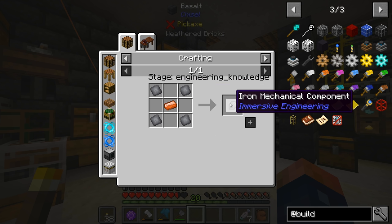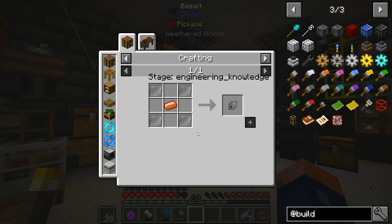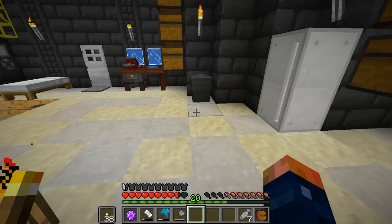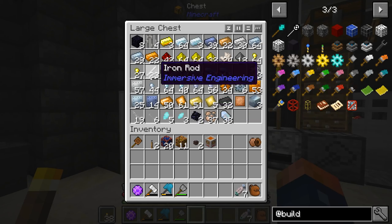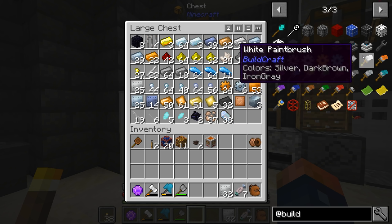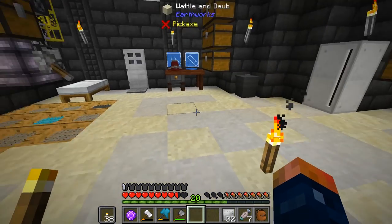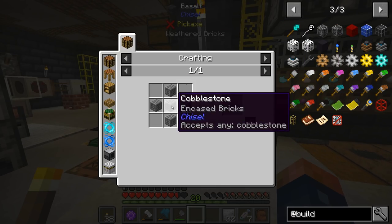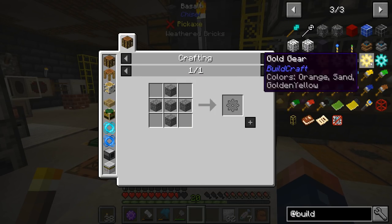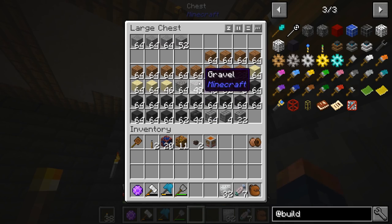It requires iron plates to get our mechanical component. Let's make a few of these — I want to make eight of them. Stone gears are super cheap, and this whole setup is pretty cheap. It's just cobblestone — cobblestone gears — a whole bunch of cobblestone.